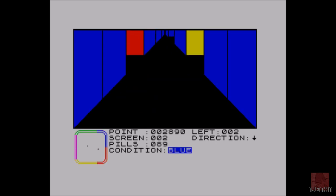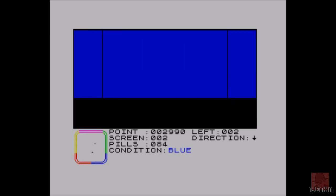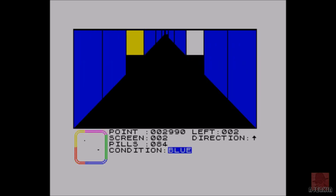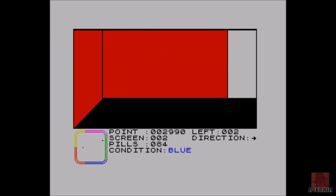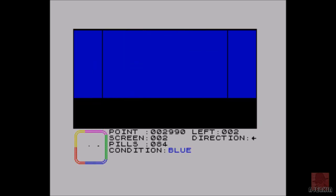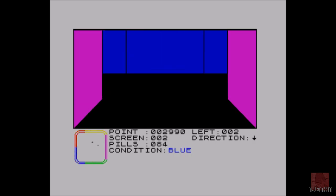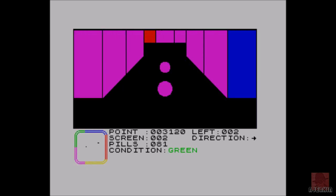Condition blue — that means we're as far away from him as we can possibly get. Might go to condition green soon. So we've got 84 pills left. I think I might need glasses soon — too many years staring at the screen playing too many retro games. But if you're going to destroy your eyesight, that's probably a good way of doing it. Have a bit of fun. Oh, a blue ghost! He was green last time.